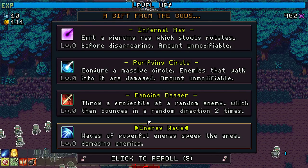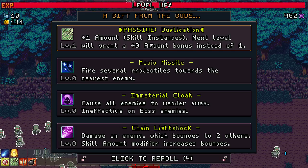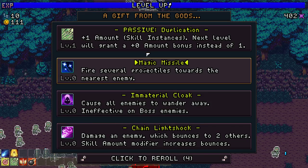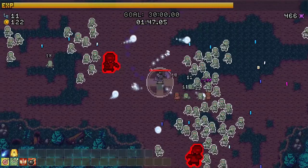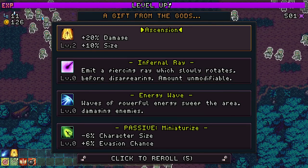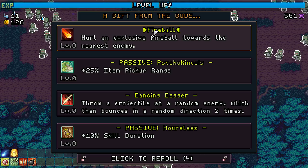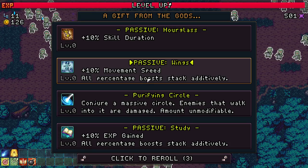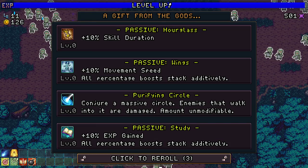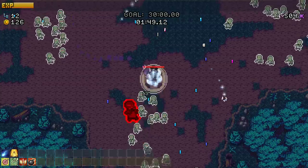Energy wave, dancing dagger, purifying circle, infernal ray, roll, duplication. That'll duplicate one extra orb - nothing else duplicates so much. Ascension - more damage, more size. If we have enough ascension, fireball - I'm looking for the colorless glyph, that's what we're looking for today. I guess we'll take the Curious Wisp or orbs for more damage.